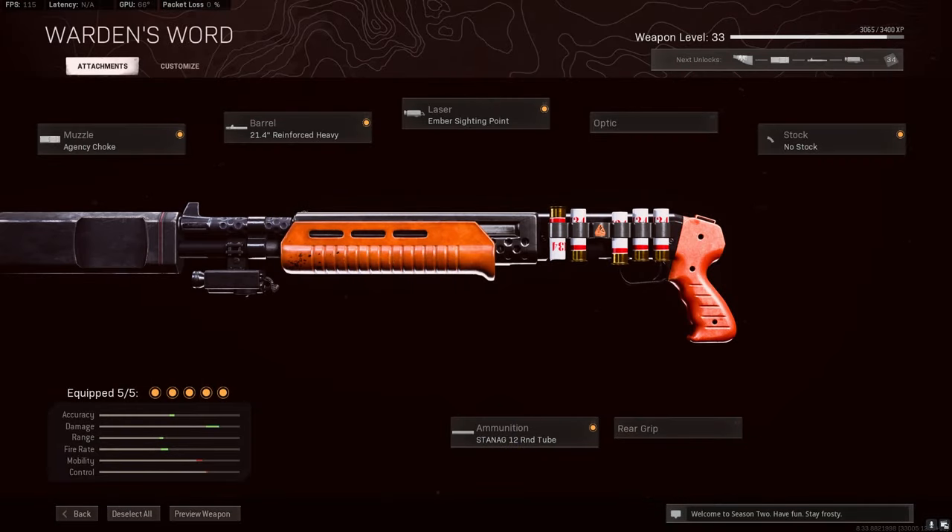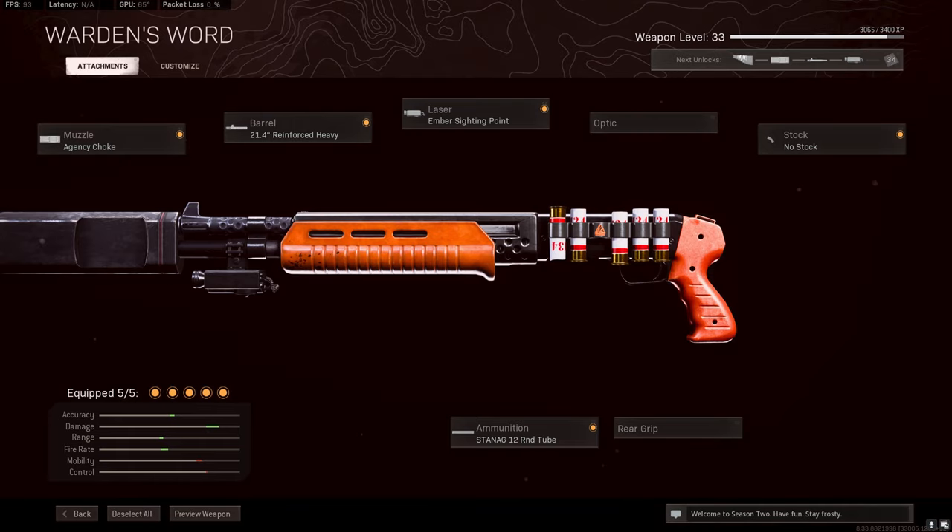I like to use the agency choke, 21.4 reinforced heavy barrel, ember siding point, no stock, and the 12 round tube. And if you haven't used this shotgun yet, you might want to. There's a reason why it's kind of meta right now.